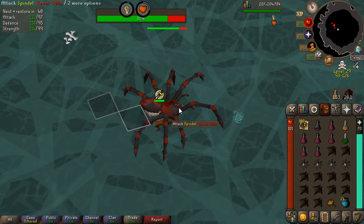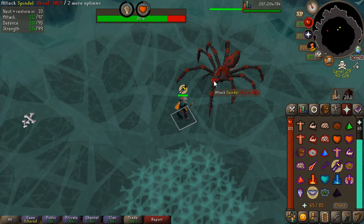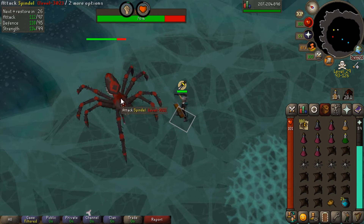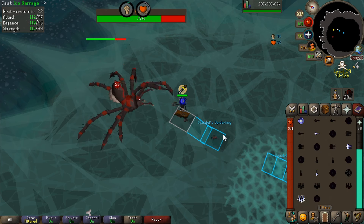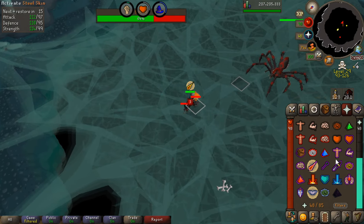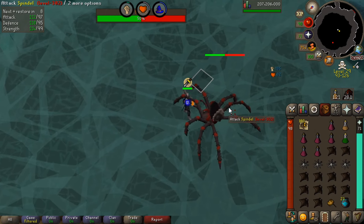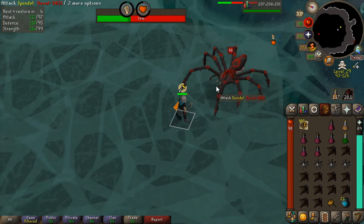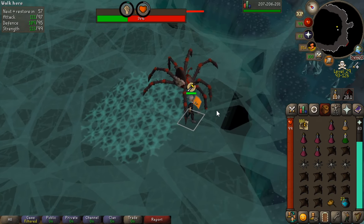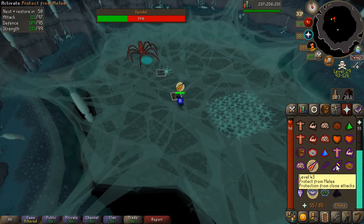We're on a range phase - there's the range attack, switch back to Protect from Melee and sip some prayer. Sip a Stamina Pot as well. Just club it to death on the crush weapon. Spindel is going to keep running around - fair enough, if I was getting hit by a Zombie Axe I'd run away too. The attack cycle stays pretty consistent as it rolls through; it's just the special attacks - the spider spawns and the web spawn - that can sometimes vary timing slightly.